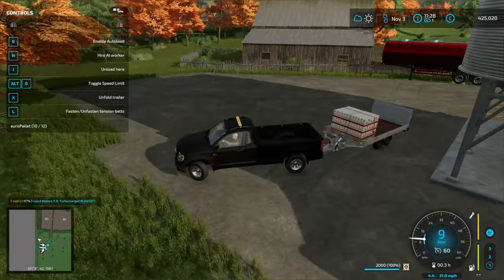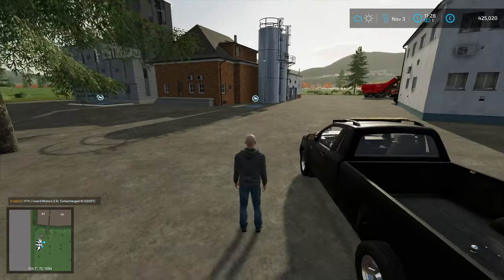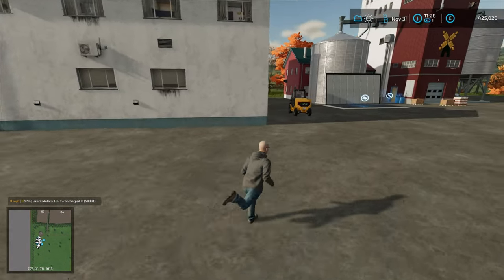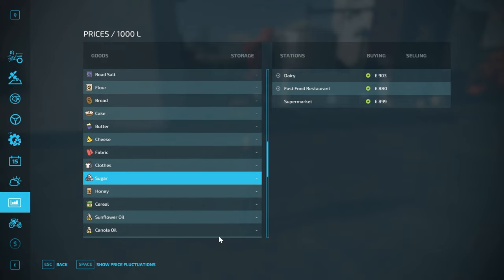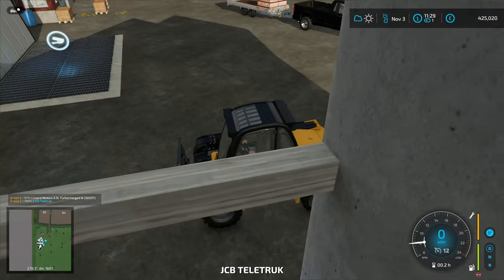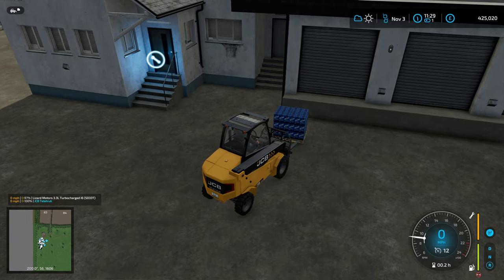We're going to grab those pallets, disable auto load, and pick the other flour pallet up with the telly truck. Now it's going to be close to a chocolate pallet. I wonder if the fast food shop will take sugar as well. It's not — in fact it's the worst price — but it's good enough because the dairy won't actually pay us because we own it. So let's grab the pallet of sugar as well.